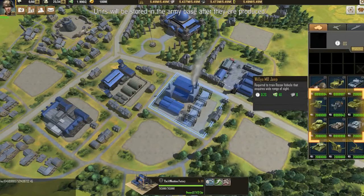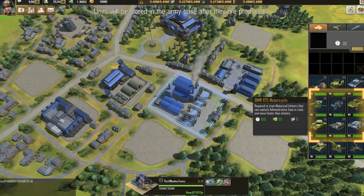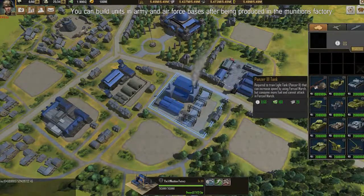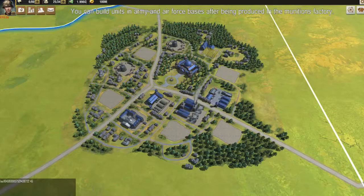Units will be stored in the army base after they are produced. You can build units in army and air force bases after being produced in the munitions factory.